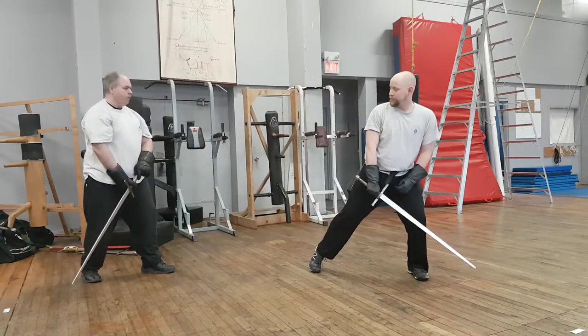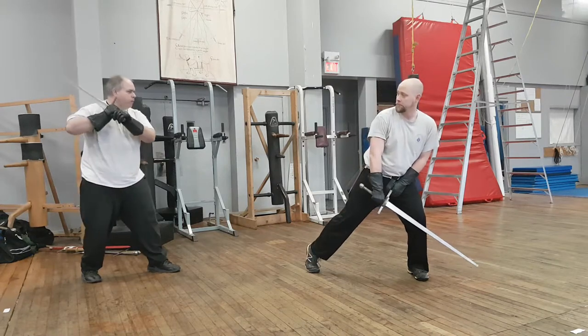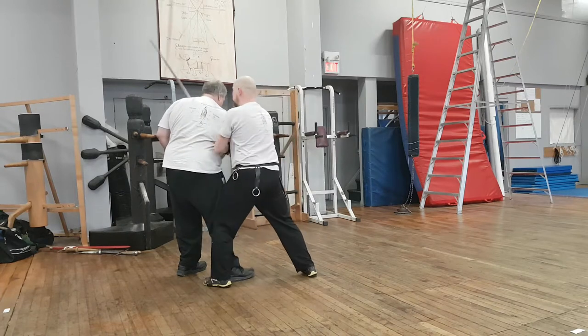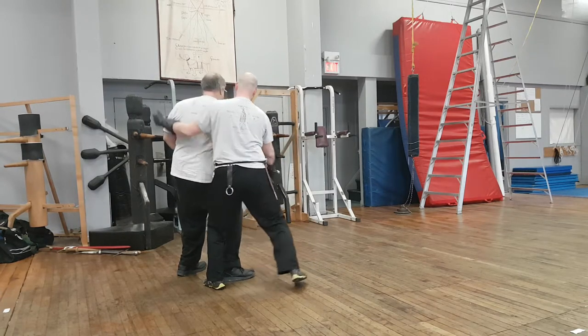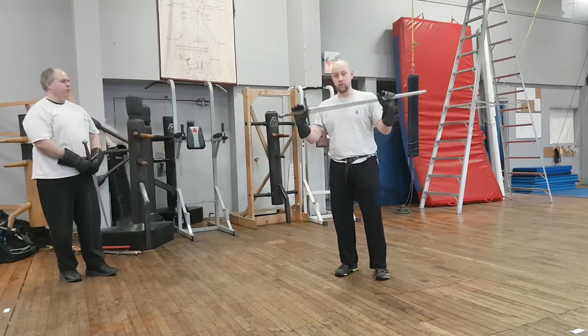One final action: give me a fendente mandrida. And here I can elbow push, bring my blade around his neck, and cut his throat — unless I'm a fool at his angle. And that is Fiore's sword in one hand.